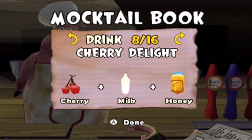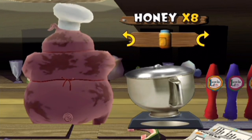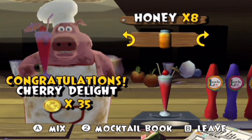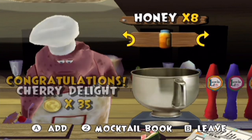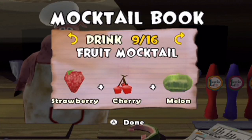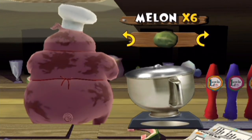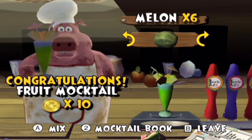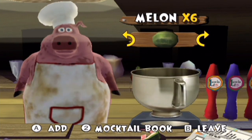Next up we have cherry delight — cherry, milk, honey. It's actually kind of interesting that I'm having a couple drinks while recording this episode. I figured, hey, we're making mocktails, I may as well have some myself. I mean, not cocktails obviously — I'm just having a beer, but still. Next up we have fruit mocktail — strawberry, cherry, melon. Fruit mocktail is worth 10 gopher bucks.